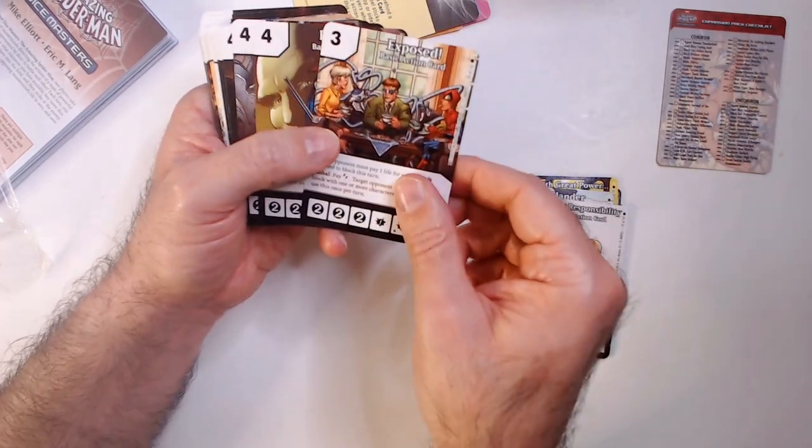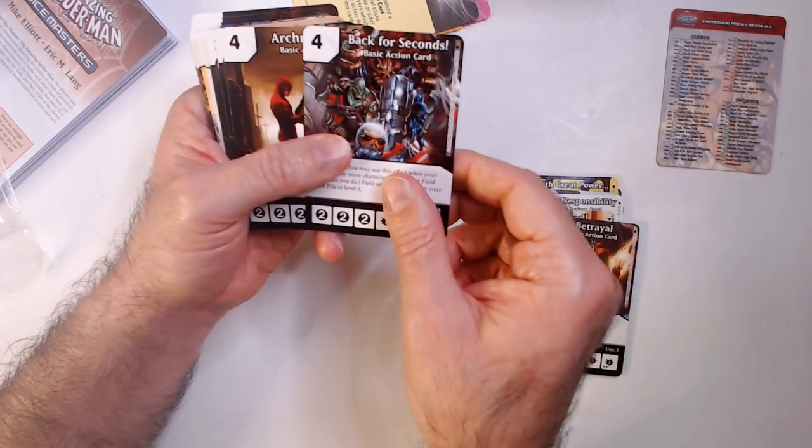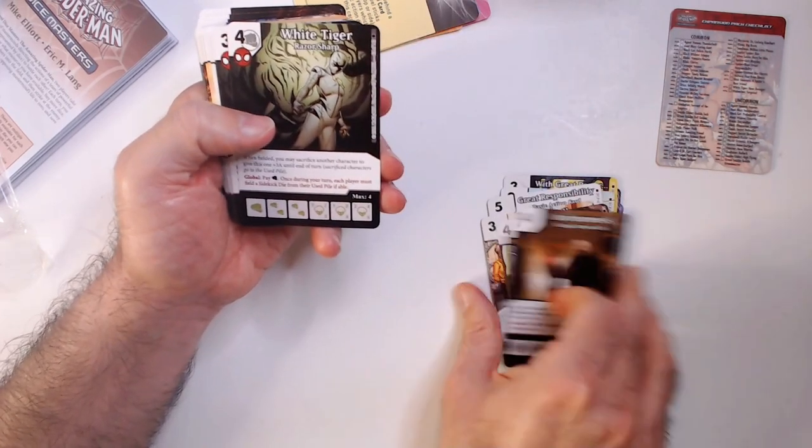Great responsibility. Exposed. Betrayal. Back for seconds. Those are the action cards.